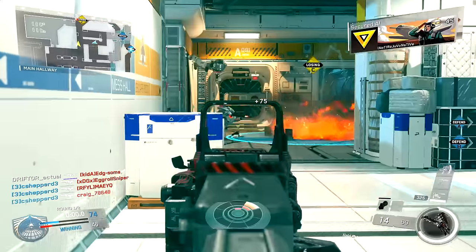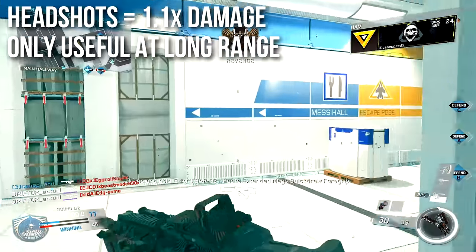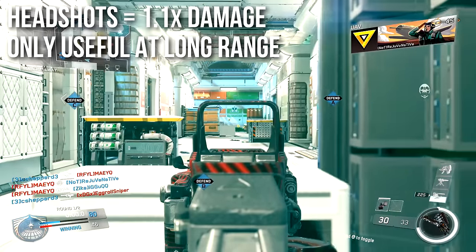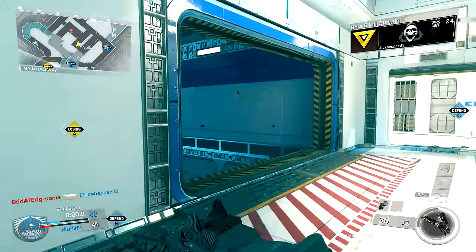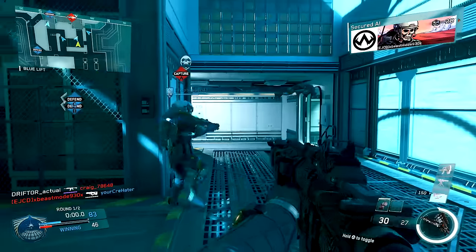But let's talk about headshot damage first. Headshots will deal 1.1x damage, or 10% bonus damage, which makes them useful only at long range. You're not going to kill anybody any faster by shooting them up close in the head, and even at long range you're only going to get one less shot to kill — with the exception of the Flatline, that one doesn't matter.